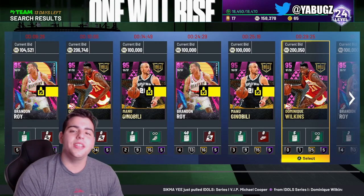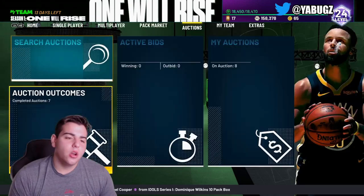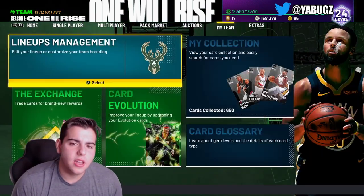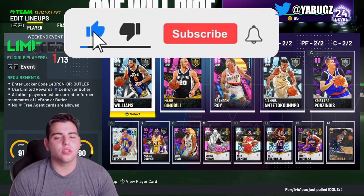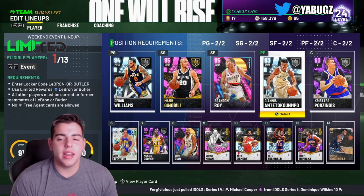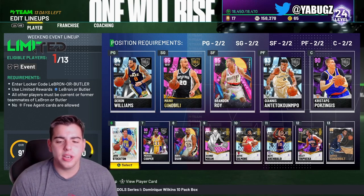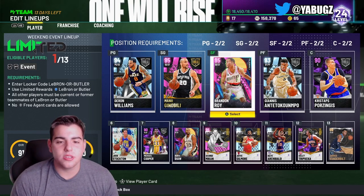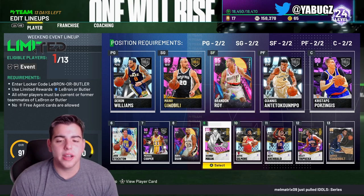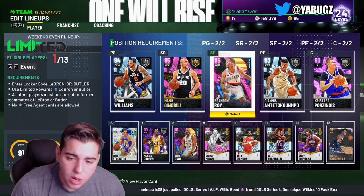What's good YouTube, it's your boy Bugs back on another NBA 2K21 MyTeam video. Today we are going over the glitch that has ruined the auction house in NBA 2K21 MyTeam. If you are new, make sure to smash that like button. We just ran a 300,000 MT giveaway — shout out to all the winners. If you need MT, hit me up — I'm selling MT, good prices, instant delivery. Anything you need in MyTeam, just hit me up.